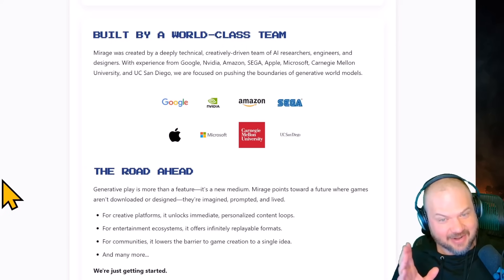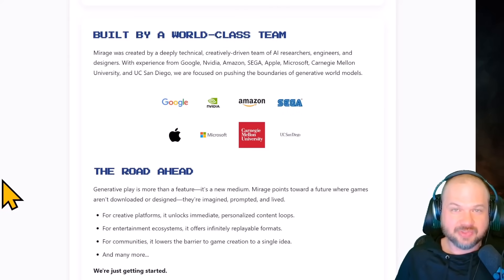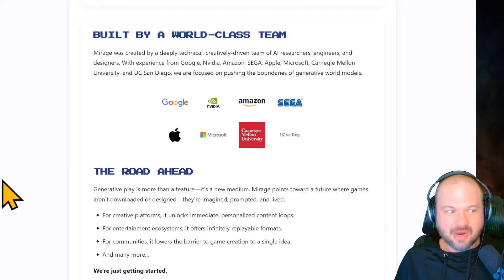Don't expect anything insane. Free your mind a little bit — this is very early stage technology. But in the last six to eight months, we've seen quite a bit of progress in this direction. Demis himself hinted that we might be seeing Google go in this direction. Anyway, if you made it this far, thank you so much for watching. My name is Wes Roth, and I'll see you in the next one.